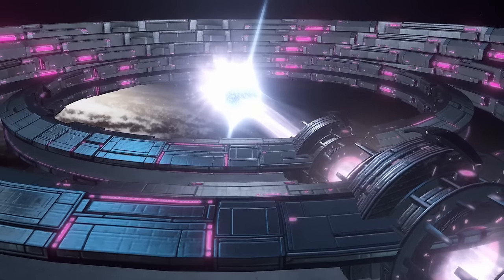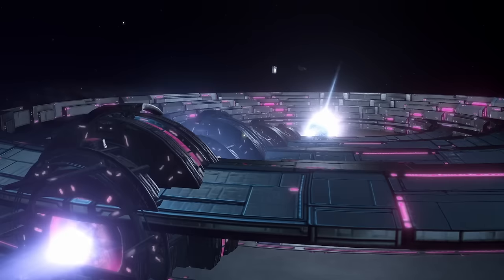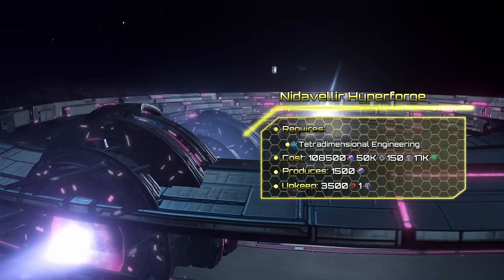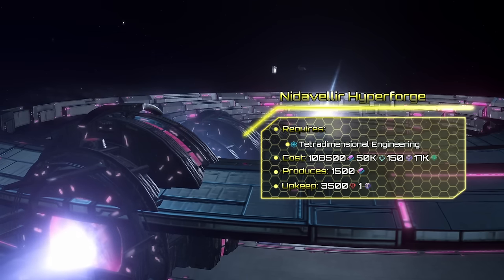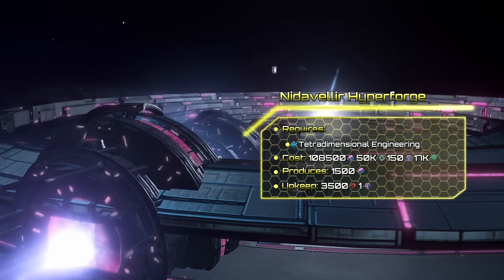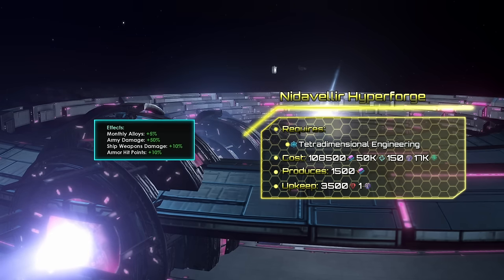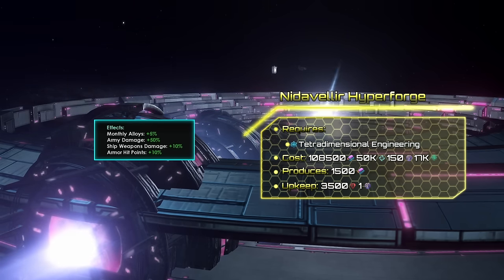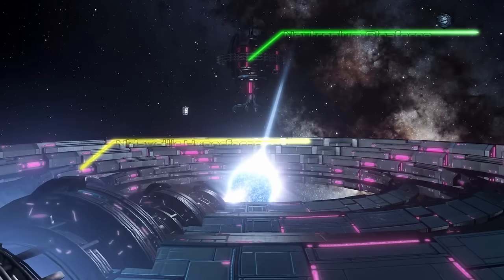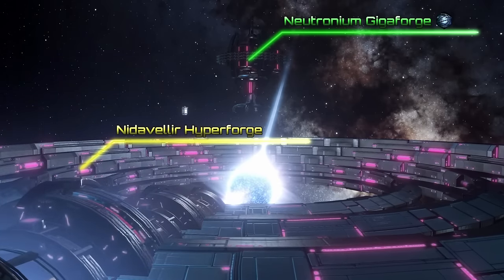To afford and sustain those powerful giga structures, you will need a ton of alloys, and that's where the Nidavellir Hyperforge comes in. The Hyperforge harvests pulsars or neutron stars, producing 1500 alloys at the cost of 3500 minerals and 1 influence upkeep. It also adds a ton of useful modifiers which increase alloy production, army and ship weapon damage, as well as armor hit points. The Hyperforge can also be stacked with the Neutronium Gigaforge, so you can build them in one place.